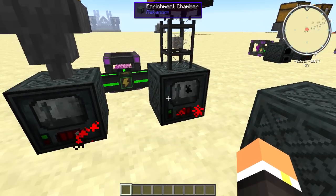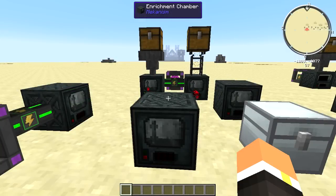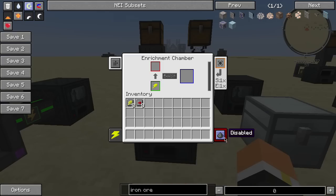This is going to be useful if you have an array of enrichment chambers. You'll get iron dust as the end result, and you can just put that in a basic factory, an energized smelter, or any other furnace block in modded Minecraft and it'll turn it into an iron ingot for you.